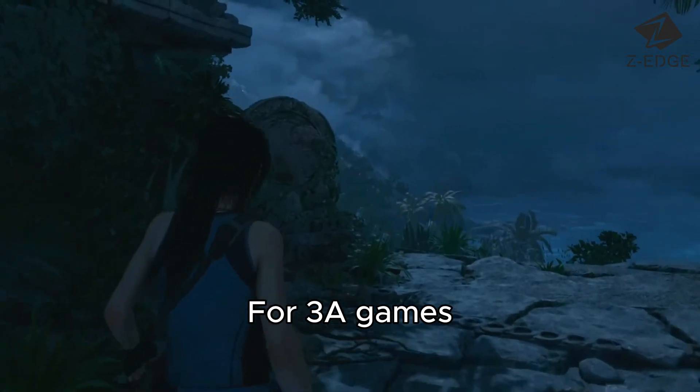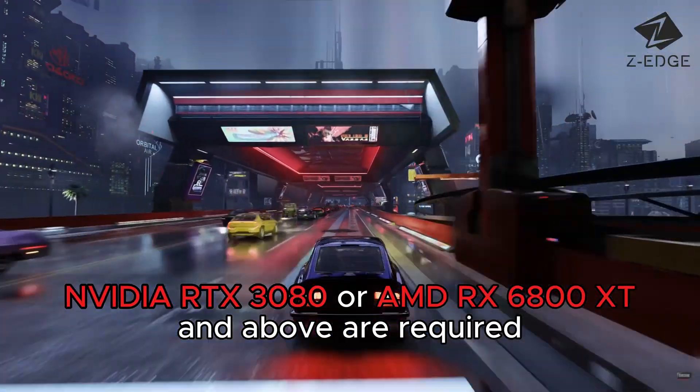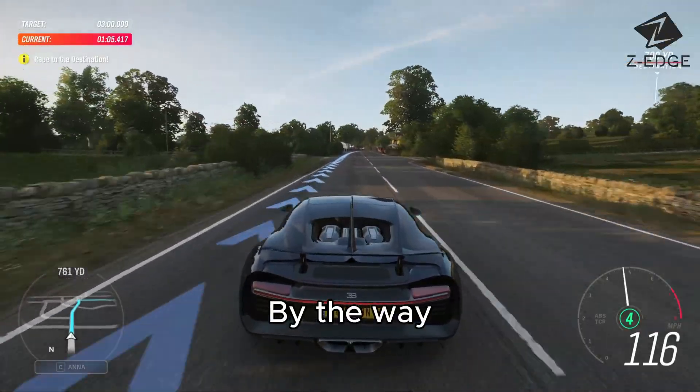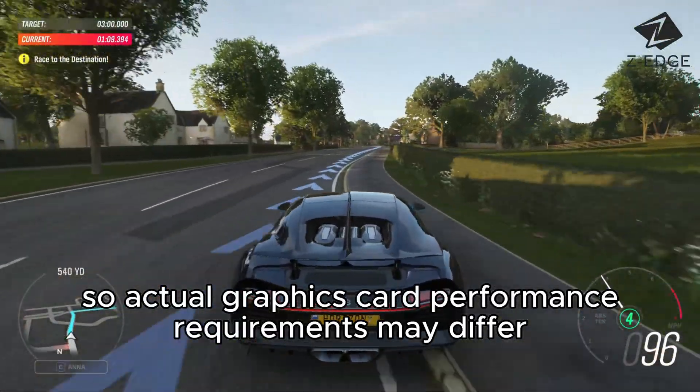For AAA games like Shadow of the Tomb Raider and Cyberpunk 2077, an NVIDIA RTX 3080 or AMD RX 6800 XT and above are required. By the way, AAA games vary in optimization, so actual graphics card performance requirements may differ.